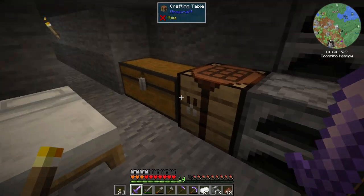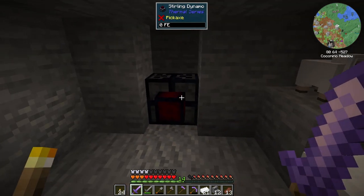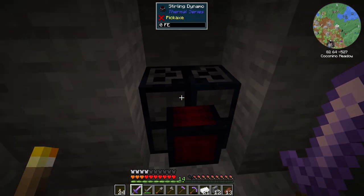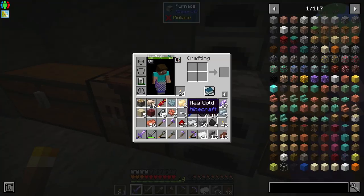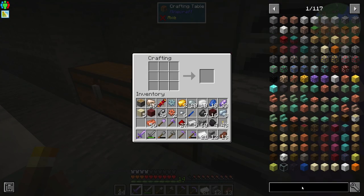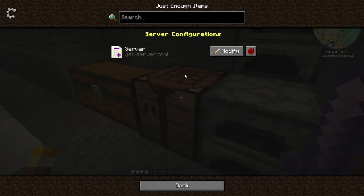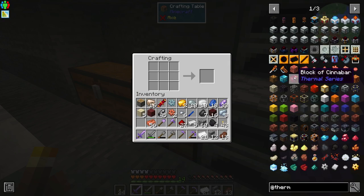We do have iron now in our inventory, but before we go smelting up all the metals, I said I need to find a way to start ore doubling because we're gonna be struggling to get some mats. So I went and used some of my mats to start making a Sterling Dynamo from Thermal Expansion — that's called Thermal Series — and this is going to be our main way to make energy. When you put that in, it'll start slowly burning our coal and outputting it to energy.